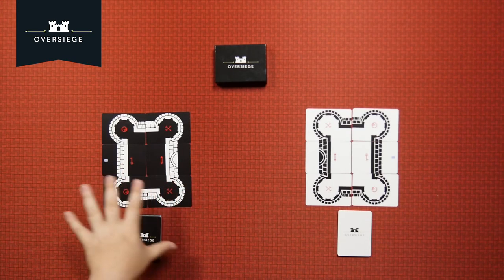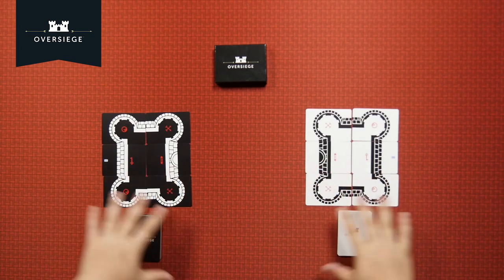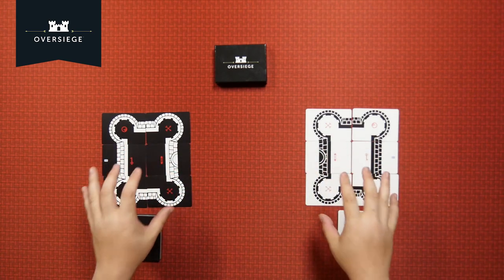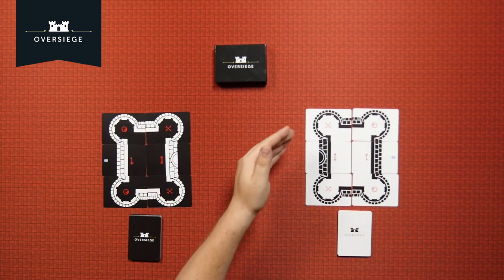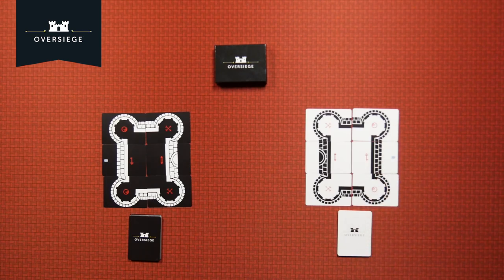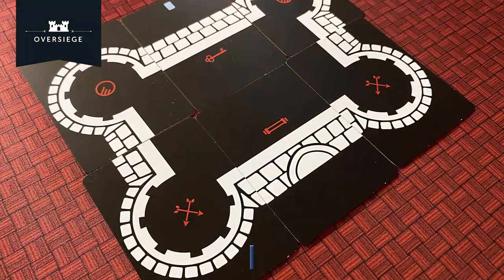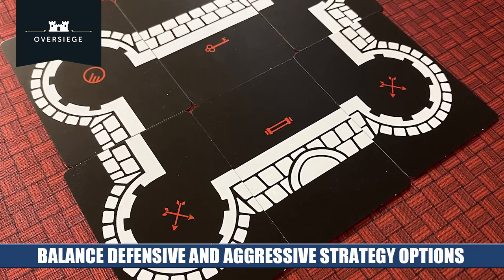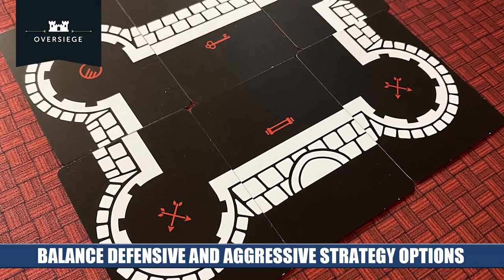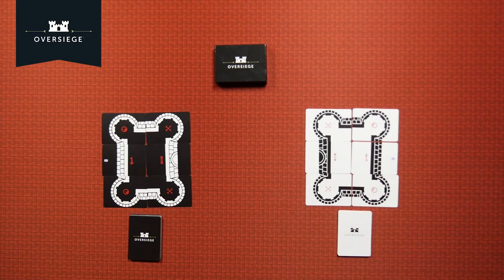Each package of Overseige is going to come with two decks — you'll have the deck of black cards and the deck of white cards. Each one of these is going to feature six cards that are going to make up the bulk of your game. This is the castle that you're trying to destroy. Each one of these pieces of the castle has symbols, and these symbols indicate which weapons can destroy that part of the castle. That is the key strategic point to this game. You have to use the right weapons at the right time to destroy different pieces of the castle. Eventually when everything else is destroyed, you'll be able to capture their king as long as you have that key.